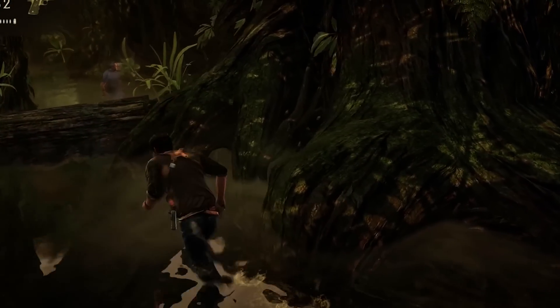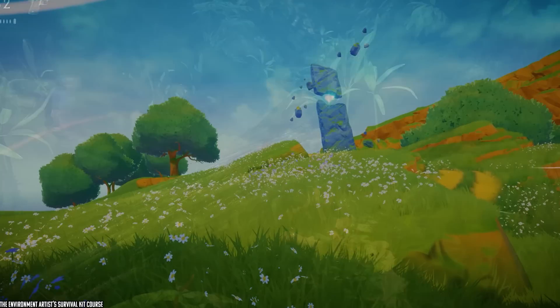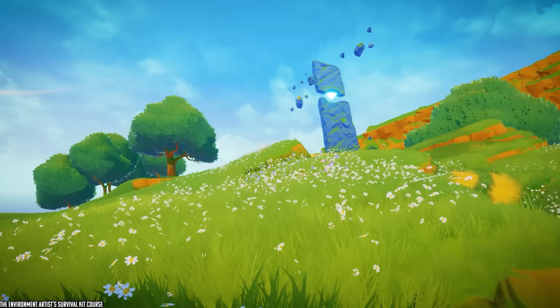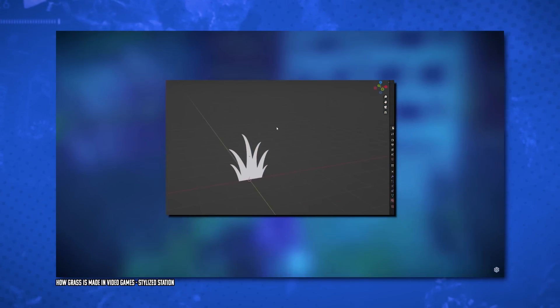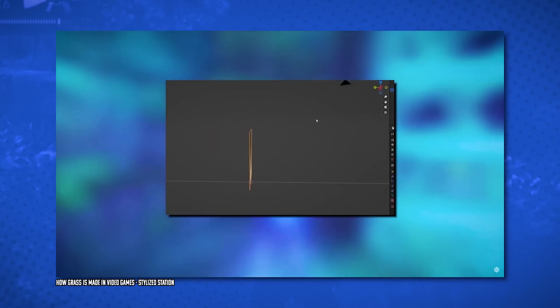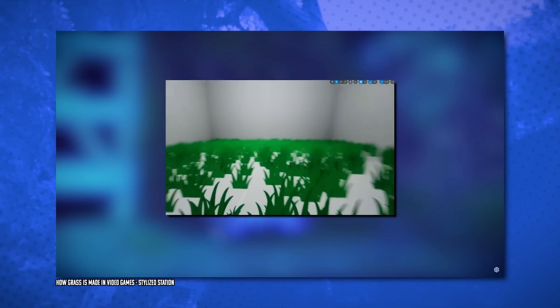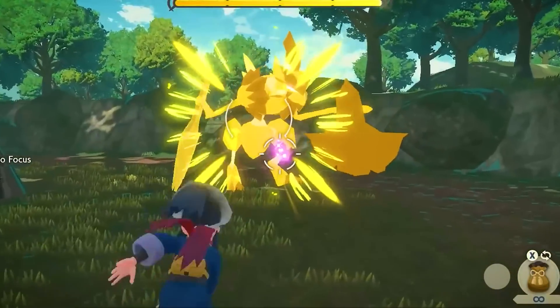For example, if you're trying to create a grassy field, you can use alpha cards to simulate the appearance of individual blades of grass. By using different textures and varying the sizes and orientations of the alpha cards, you can create the illusion of randomness and complexity, making the field look much more natural.